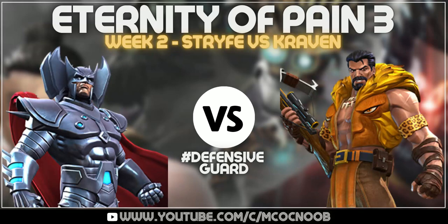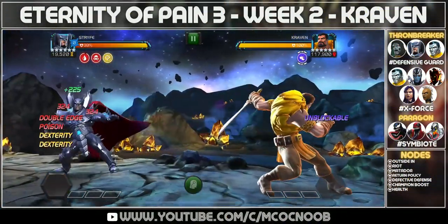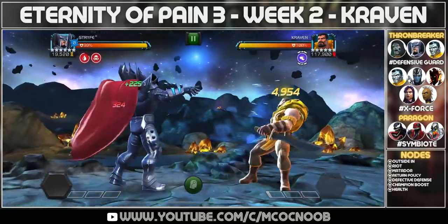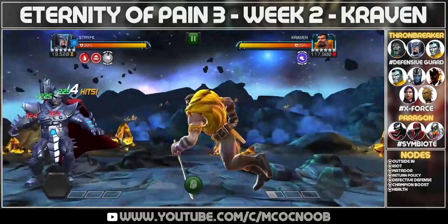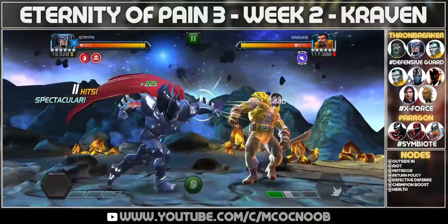Hey guys, welcome back to the channel. We are back with another option to take down Eternity of Pain — Craven. For this week, it is going to be Strife. I'll be honest with you, I got this solo only on my second attempt, so he is probably the second most easiest champion to take down this week.